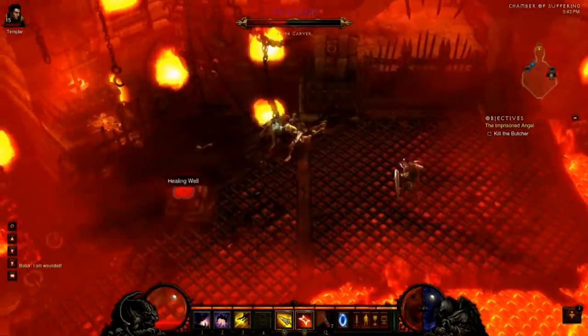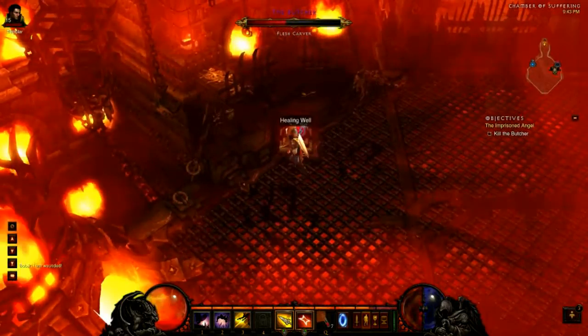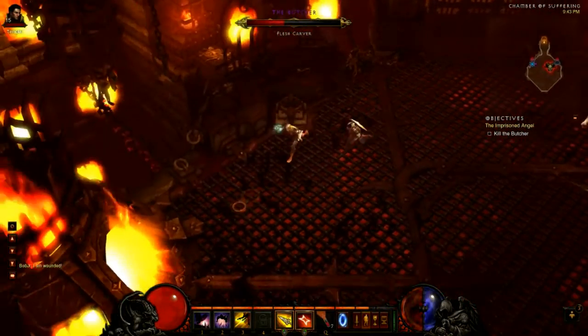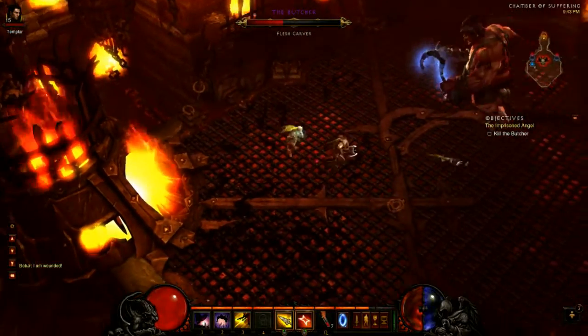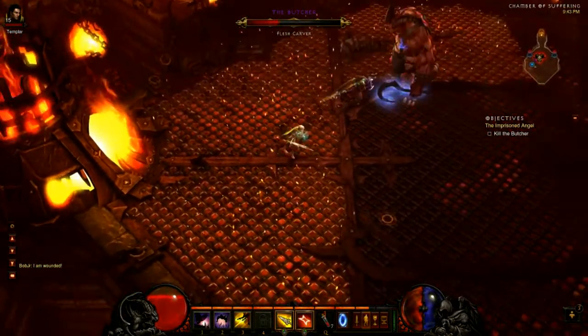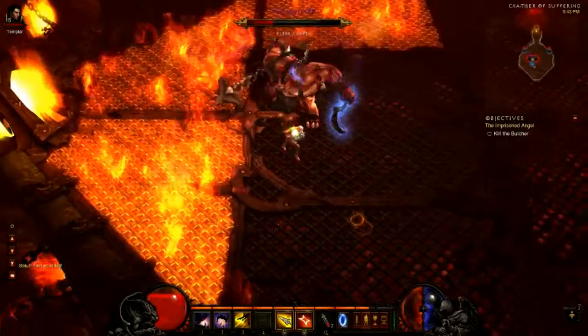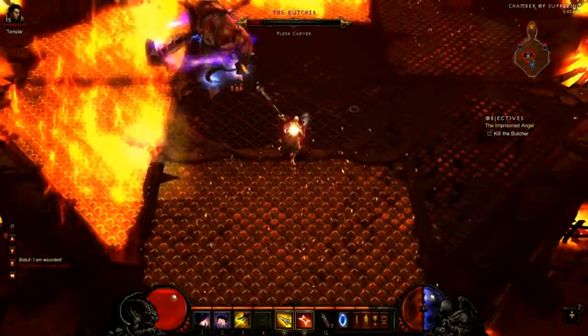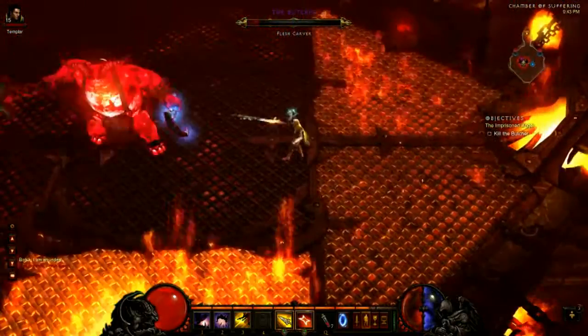The third thing is the multiple hooks. He throws out about 10 to 12 hooks and does a good amount of damage. You can avoid this by staying up close to him or being at max range. Since I'm a demon hunter I try to stay at max range to avoid this, but sometimes you can't as the fire kind of surrounds you.